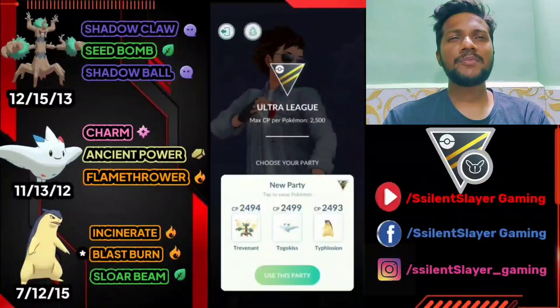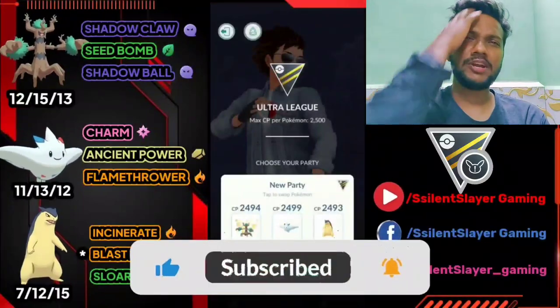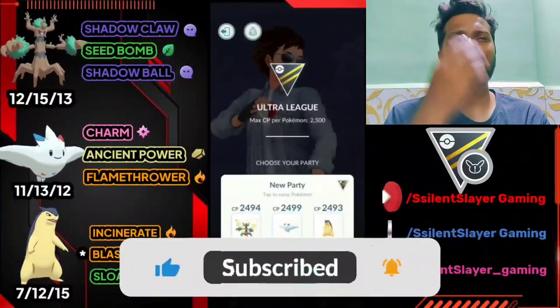Team 4 has Togekiss with Charm, Ancient Power, Flamethrower, and Incineroar with Incinerates Blast Burn and Solar Beam. Let's go for Battle 1 with Team 4.